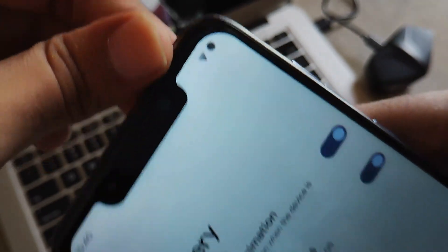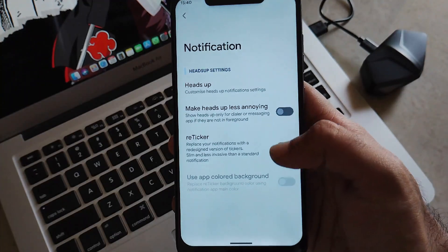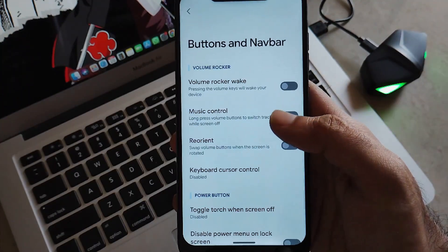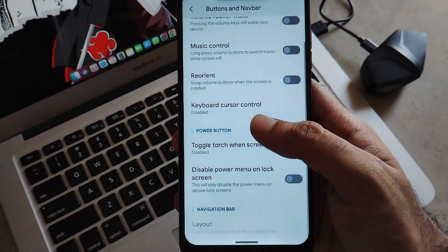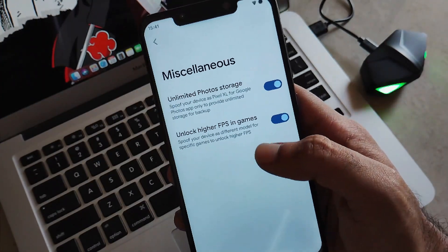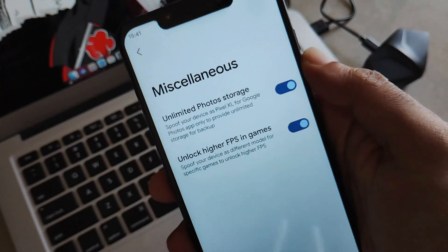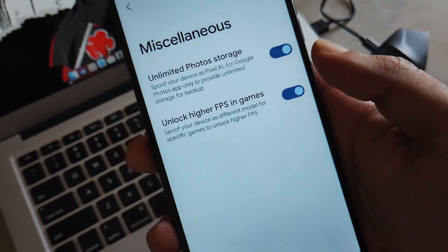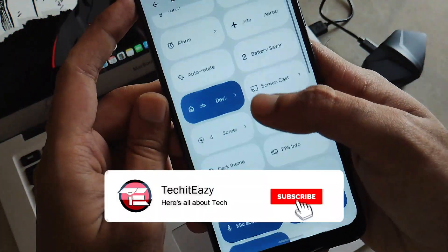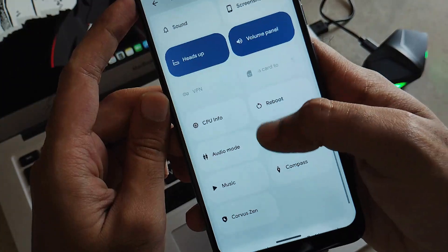Battery style lets you decide what type of battery style to keep — this one is a filled circle with the battery percentage inside the icon itself. In notifications you get heads up, notification ticker, and all other options. In buttons and navbar you get options regarding the navbar and button-related settings. In miscellaneous you get unlock higher FPS and unlimited Google One storage photos, which are quite useful features.